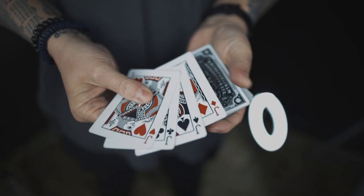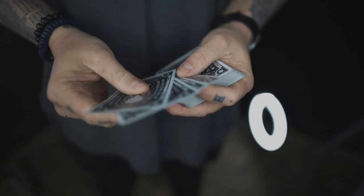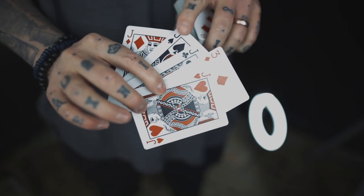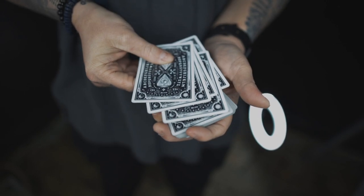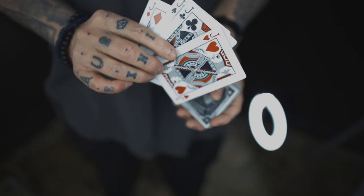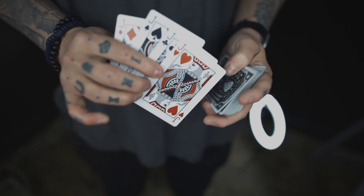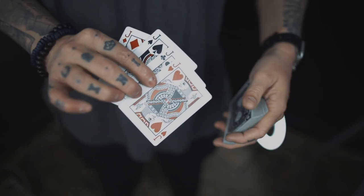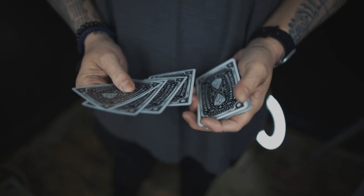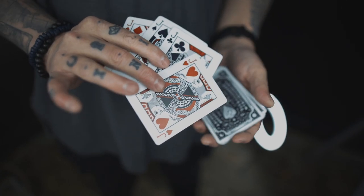So I have four jacks here, and before we begin, there's going to be an X card placed at the fourth position down from the top. If you want to do that live, you can get the four jacks out in full view and simply top-change the bottom jack. So as you're casually discussing — the magic hasn't even started yet — you can just top-change that jack for a random X card. You can do that in live performance as you're setting up.